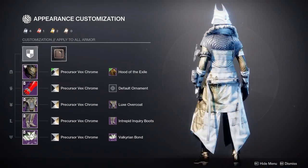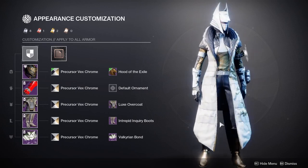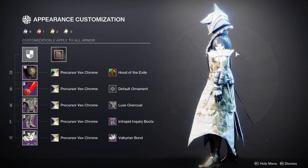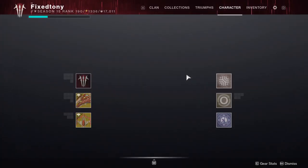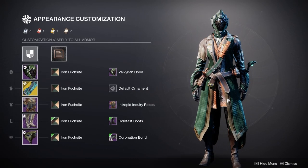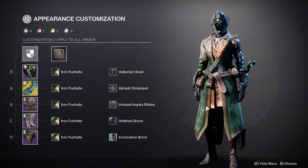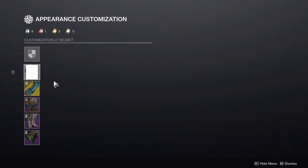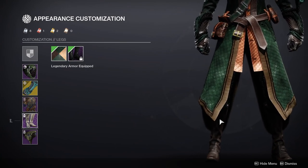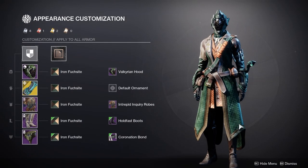For Season of the Arrivals, I have Ophidian Aspects. I was going for a librarian look, obviously because of the chest piece — it's very much like a college teacher or professor. So I immediately went for a student look. The legs weren't really bothering me too much, but what really helped was the bond, because it has a little paper detail on it. So this one was legit pretty cool.